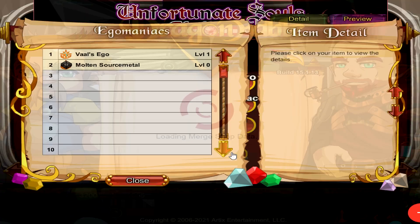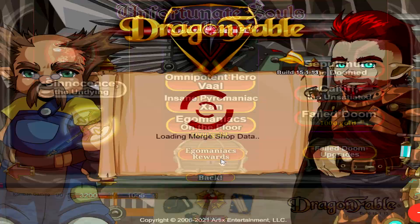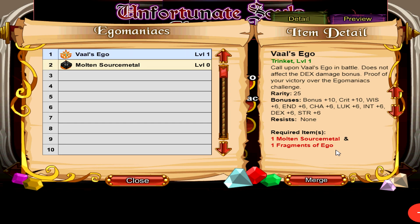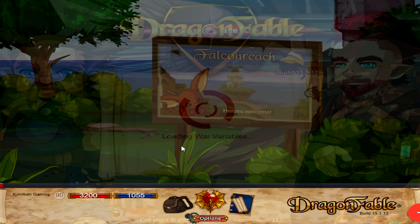Get the drop item from there — it is a 100% drop. Merge them both into Molten Source Metal. Then do the duo fight. The duo fight is not super difficult; even a non-DA player will be able to do it. You guys can check out my videos on that if you are having trouble. You will then be able to get the Fragments of Eagle drop from the duo fight. Merge it with the Molten Source Metal to get your Val's Eagle trinket.